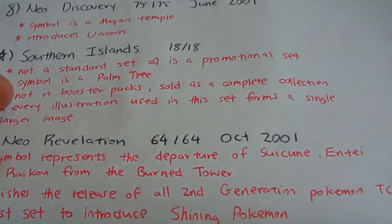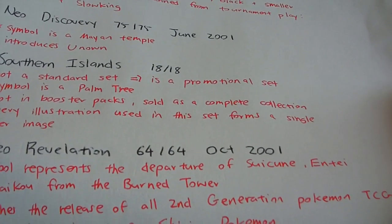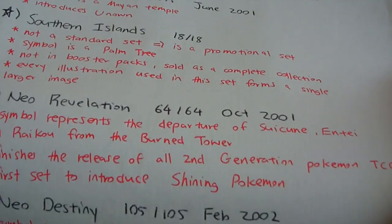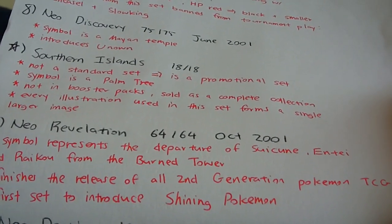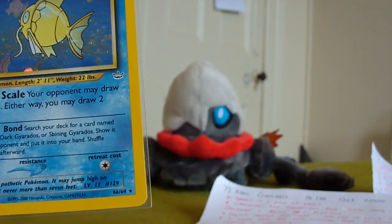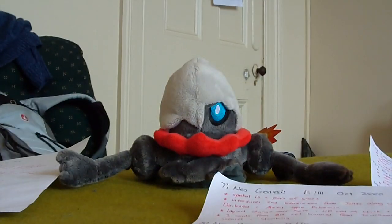Next is Neo Revelation, released in October 2001 with 64 cards. The symbol represents the departure of Suicune, Entei, and Raikou from the Burned Tower in the storyline and anime series. It finishes the release of all second-generation Pokémon in the TCG and is the first set to introduce Shining Pokémon. Here I have a Shining Magikarp from Neo Revelation — the one, two, and three on the symbol represent the three legendary dogs escaping the Burned Tower. This set has Shining Magikarp and Shining Gyarados.